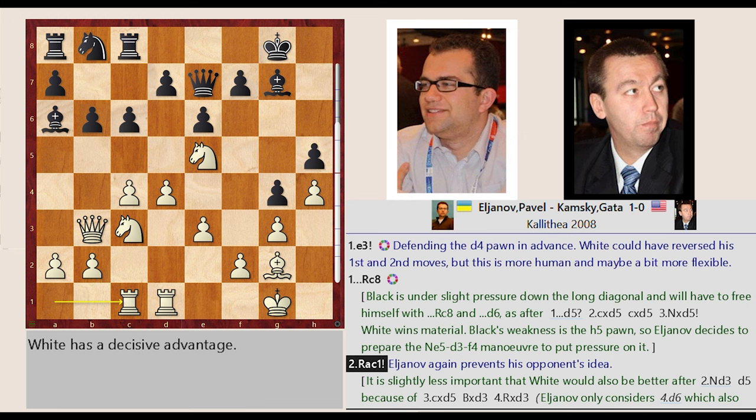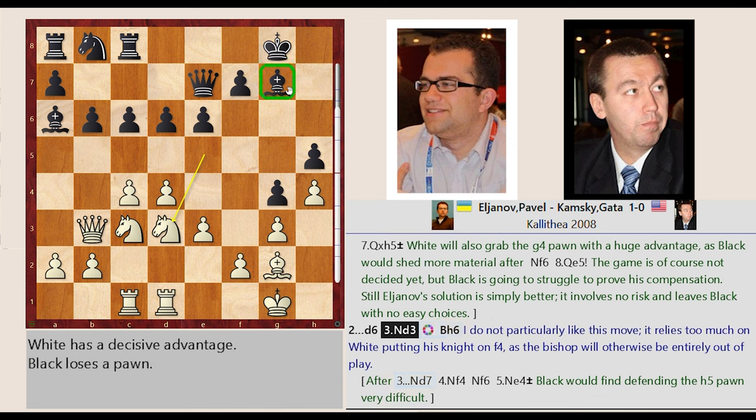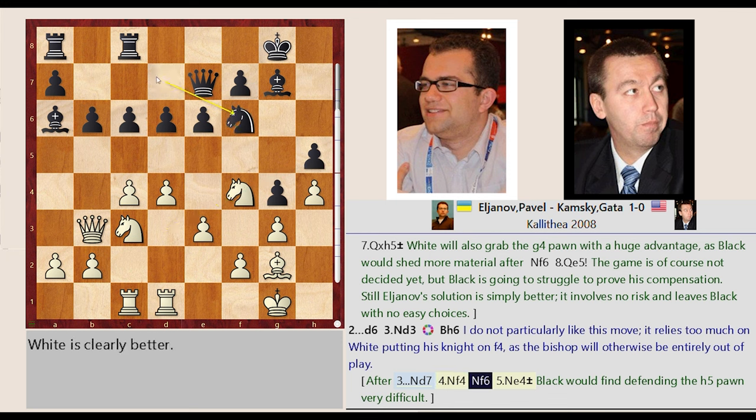Rook A1-C1. Elginov again prevents his opponent's idea: D7-D6, Knight E5-D3. After Knight B8-D7, Knight D3-F4, Knight D7-F6, Knight C3-E4 — Black would find defending the H5 pawn very difficult.